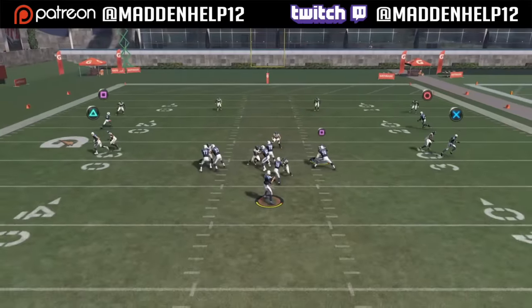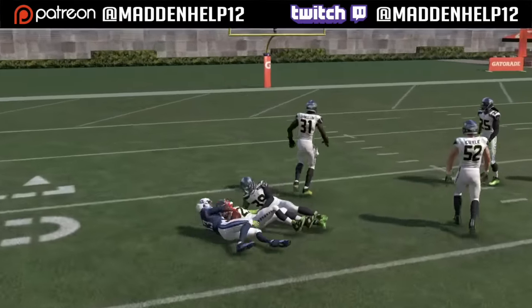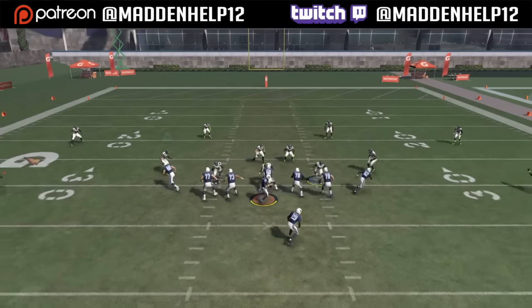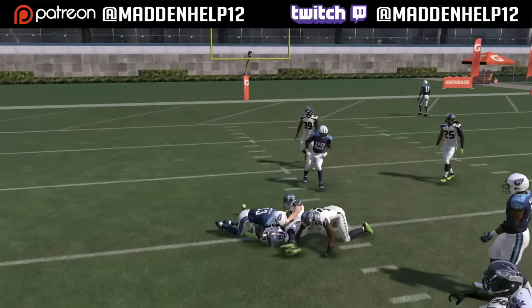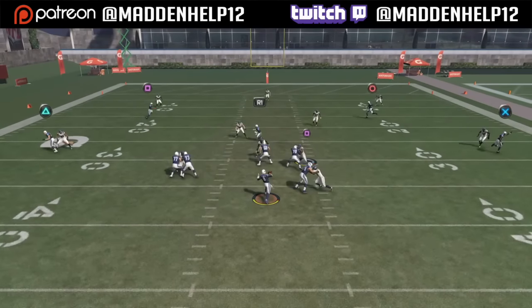Against Cover 4, the corners and the safeties get far back and deep, so we're able to fit the ball underneath. The same goes for Cover 3 — the zones drop really far back, so we can throw about a five o'clock pass, lead down, and click on an aggressive catch.